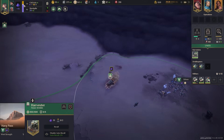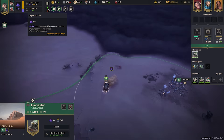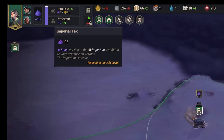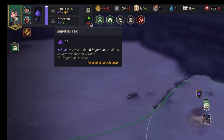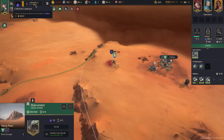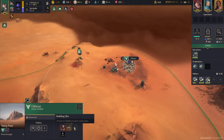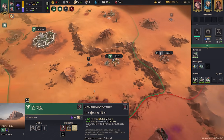Head to the top left to adjust your spice-to-Solari trade-off. If you're unlikely to make your tax payment, bump up to full spice production — producing 19 a day easily covers 92 due in 21 days. Once comfortable, trade some spice for Solari at roughly 1 spice to 1.6 Solari. Then focus on buildings that generate or save money, like the maintenance center to reduce upkeep.